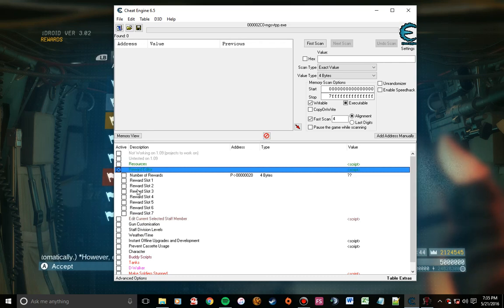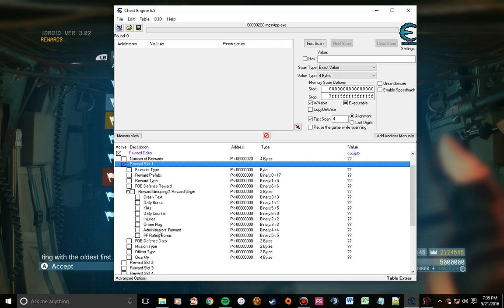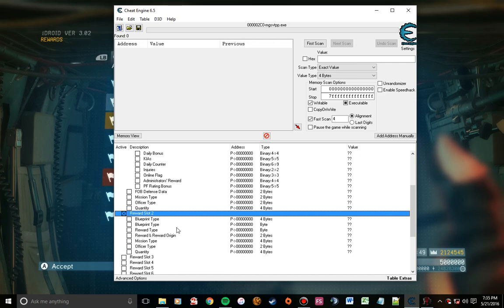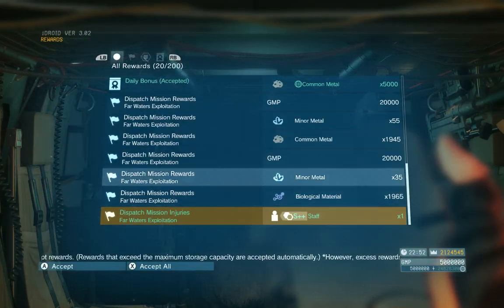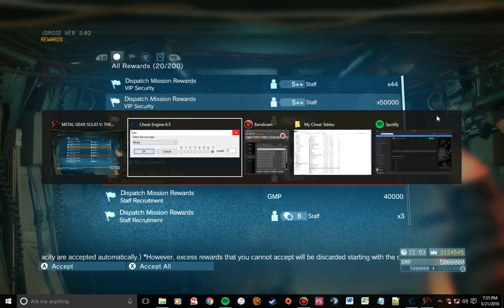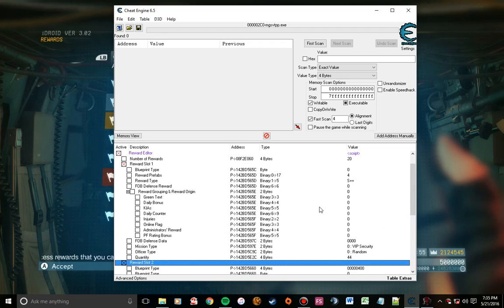There are several different slots available. For today, let's focus on Reward Slot 1. This particular table has a lot of different things in it which can look confusing, but it's actually a lot simpler than you think. I'm also going to open up Reward Slot 2 to show you the difference. First, I'll go back into the game, exit out of the Rewards menu, and go back into it — that refreshes everything. When I alt-tab back into Cheat Engine, it should now be repopulated with information from those two missions, which it has.